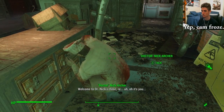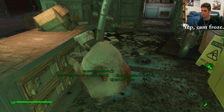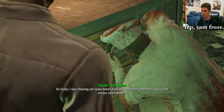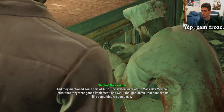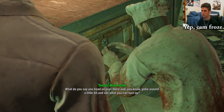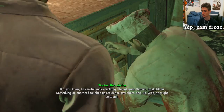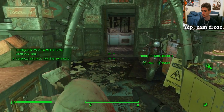Let's talk to Nick. He says: 'I was clearing out some boxes from the basement and came across some letters. They mentioned some sort of auto-doc system over at the Mass Bay Medical Center that they were gonna implement. That sure seems like something we could use. Head on over there and poke around a little bit. Be careful - I heard some gunner major something or another is taking up residence over there and he might be tough.' New quest: Investigate the Mass Bay Medical Center Emergency Room.